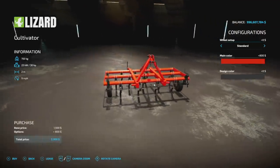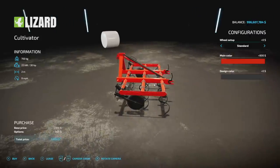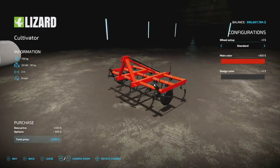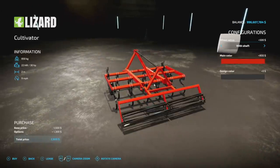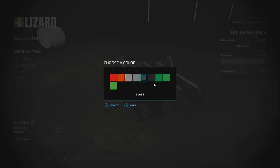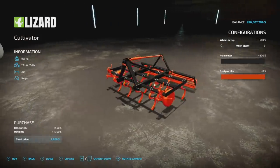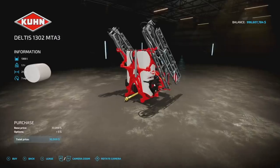Next, new for all platforms is the Lizard Cultivator — but it's only two meters wide, not three. It weighs 750 kilograms and requires only 30 horsepower. Speed is nine miles per hour and it takes two slots. There's a wheel roller option for the back that adds 100 kilograms. It also has color options, which I love. It's a really cool little cultivator — get at it.